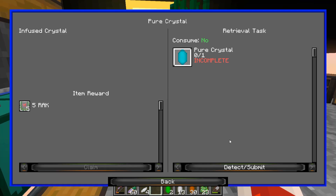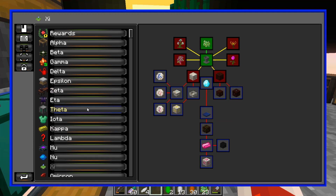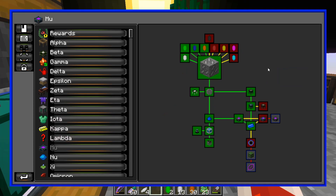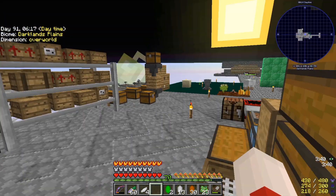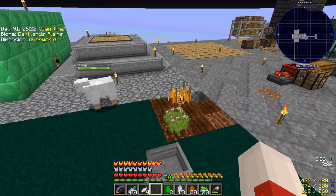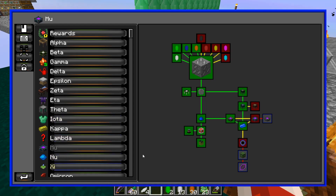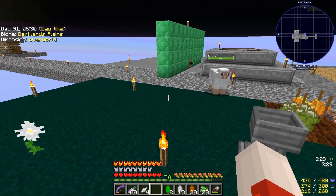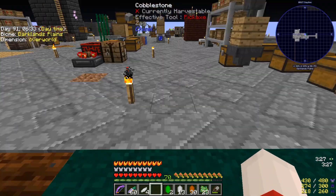Something I was looking at: pure crystal is what unlocks Astral Sorcery, and blood magic is unlocked with the searing crystal, which is this one here. So pretty much both of those I'm able to unlock. Next few episodes I'll probably be doing a bunch of these magic mod things, because that is sort of a big lockout for most of the other stuff.